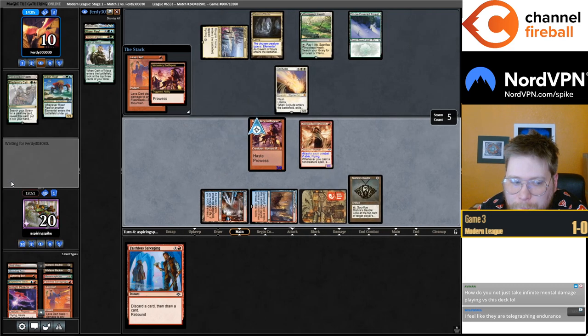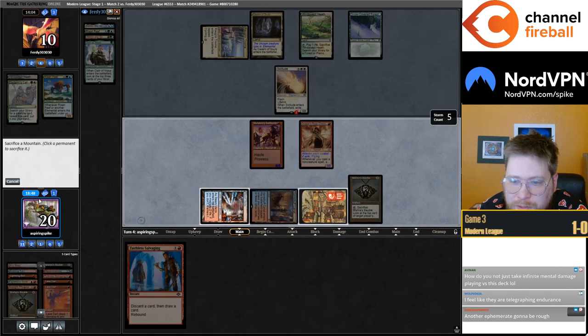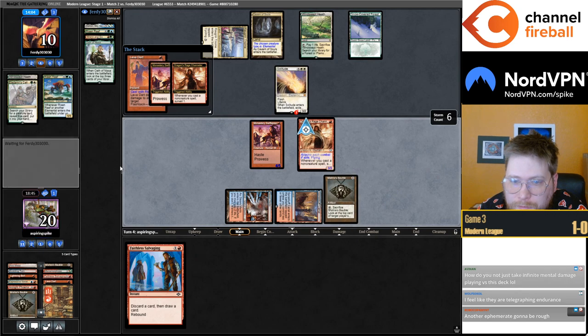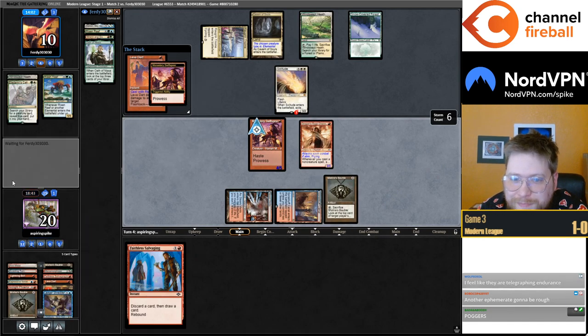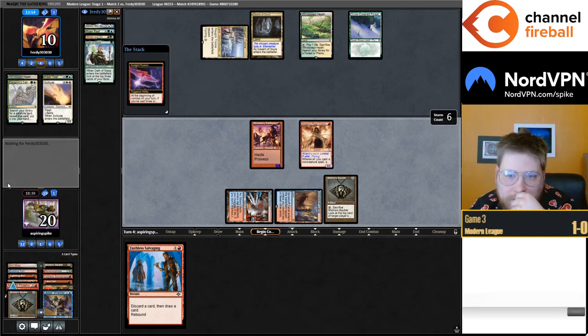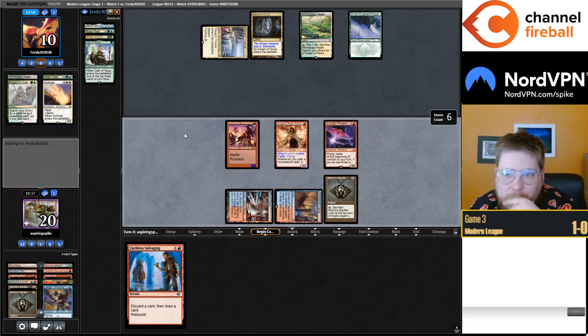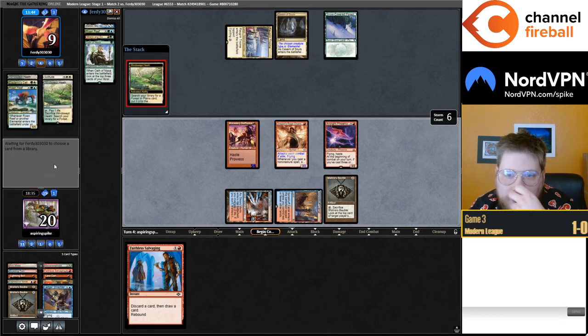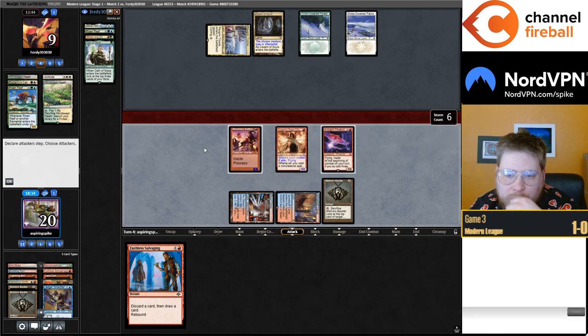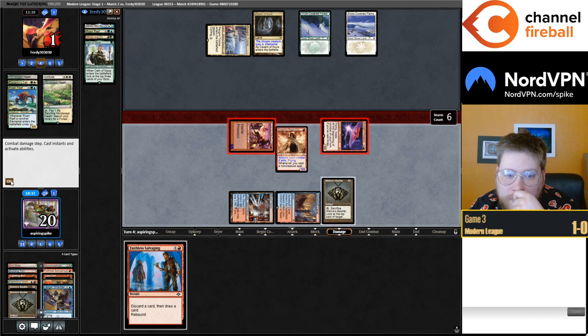How do you not take infinite mental damage playing versus this deck? I've developed a resistance, perhaps — still take some. Seems like they've got the Endurance that they're tanking. Oh my gosh, they don't have it. They have something — they didn't play the Ren and Six. Unless they just didn't think they wanted to fetch-Shock for Ren. Probably Eladamri's Call for Solitude. I don't need to do anything else because they put themselves to 9 — I could just hit them for 8, then dirt them. Okay!